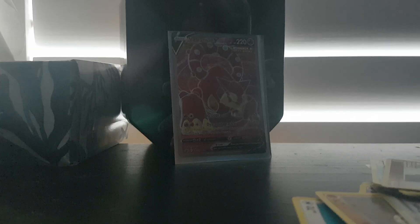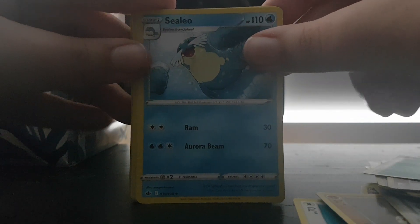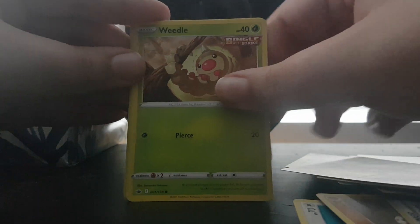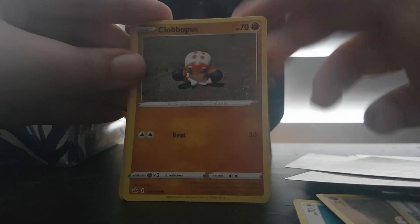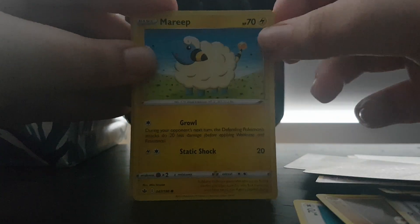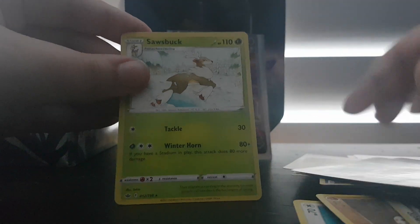Fourth pack: Leaf Energy, Sealio, Melanie, Whirlpede, Quillfish, Galarian Slowpoke, Weedle, Clawbopus — this is literally the fourth Clawbopus — Mareep, Snover, and Sawsbuck.